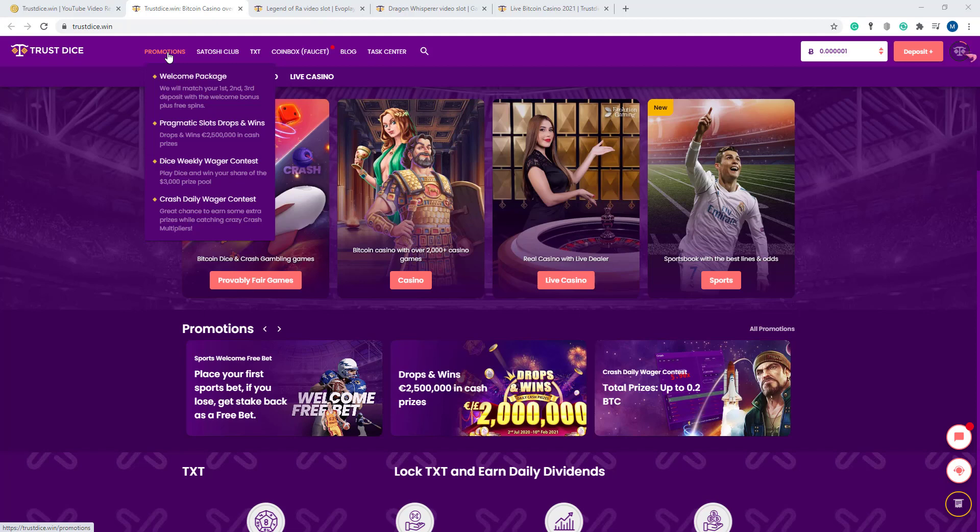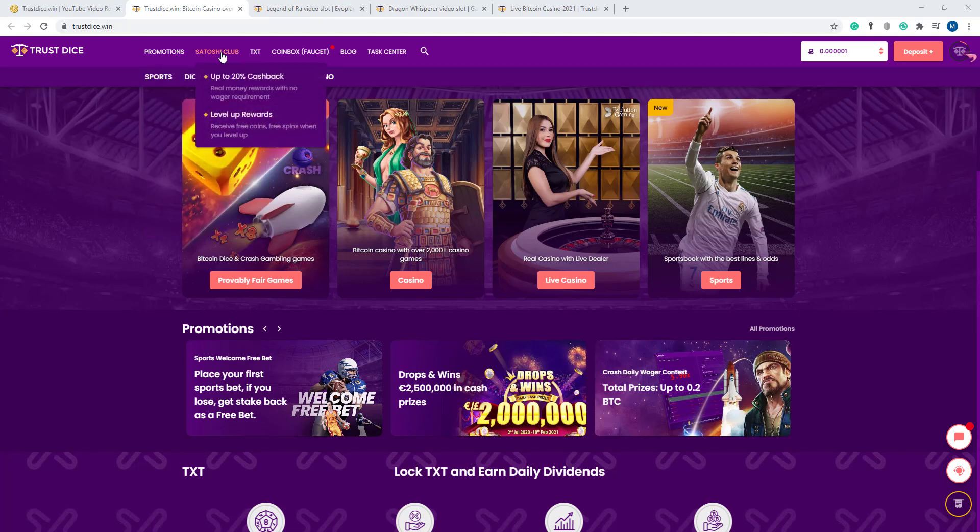Dice weekly wager contest — play dice and win your share of the 3,000 prize pool. Crash daily wager contest — great chance to earn some extra prizes while catching crazy cash multipliers. Here the Satoshi Club — up to 20% cashback. You can earn up to 20% cashback with real money rewards and no wager requirement.